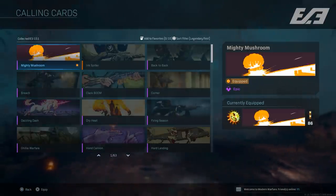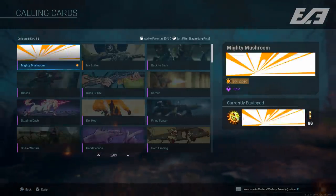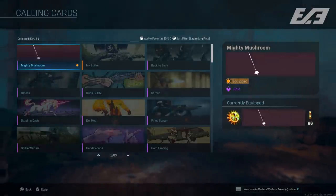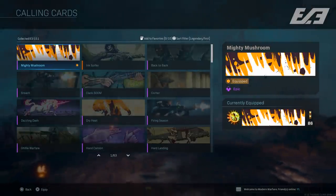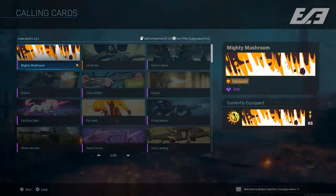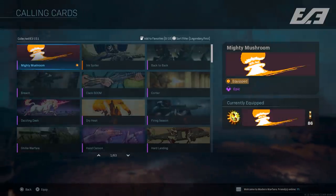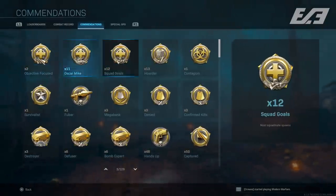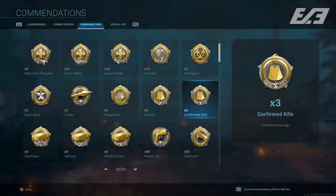Switching from an emblem to a calling card, a new one called the Mighty Mushroom has been added for players who get a nuke. You can see it on screen right now. To my knowledge, it's not retroactive, so if you got a nuke before the update, you likely won't receive it — which is a bummer — but it's there for anyone who earns a nuke after the update.